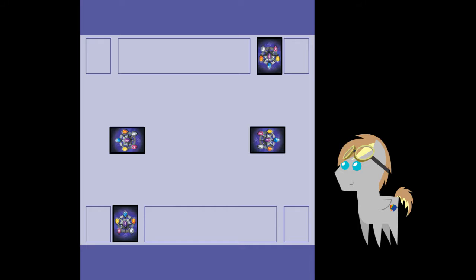Now that we have an idea of the theory behind the game, let's put it into practice with a brief match. To give you an idea of how the game flows, this game will be Twilight Sparkle vs Rainbow Dash, using cards from the trial decks. So let's begin.